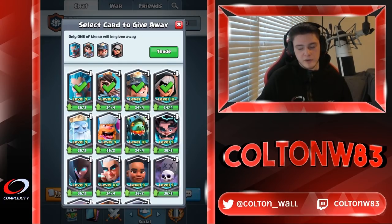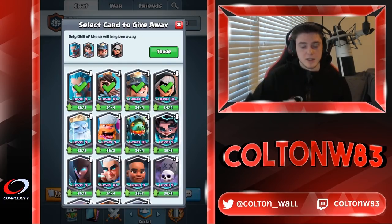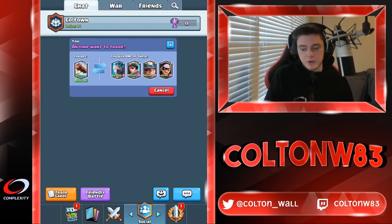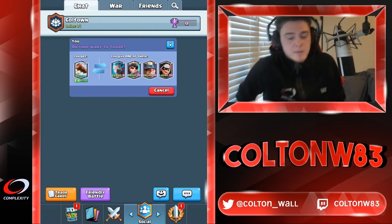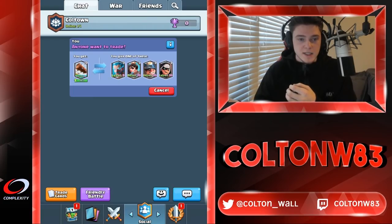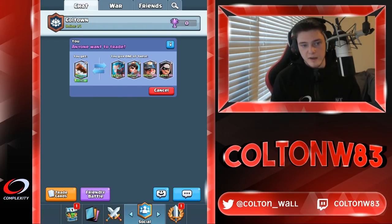This makes it much more likely for the clan chat to be less clogged up because more trades will happen. Your clanmates can give you any of four cards you select, you give away the one thing they requested, and you get the thing you wanted. That's a really nice UI fix and a good addition.